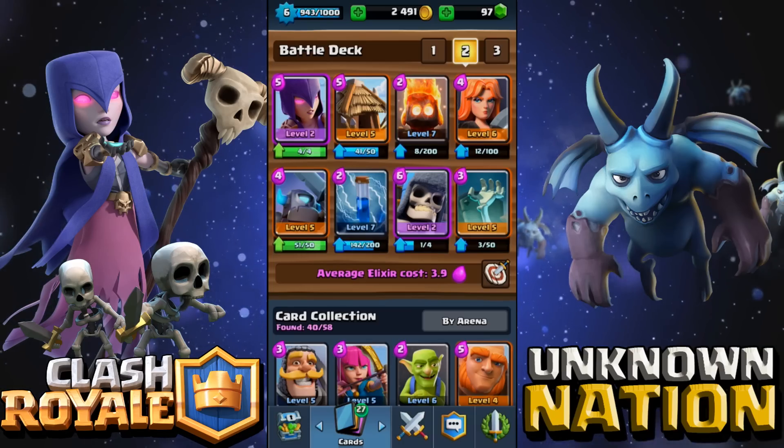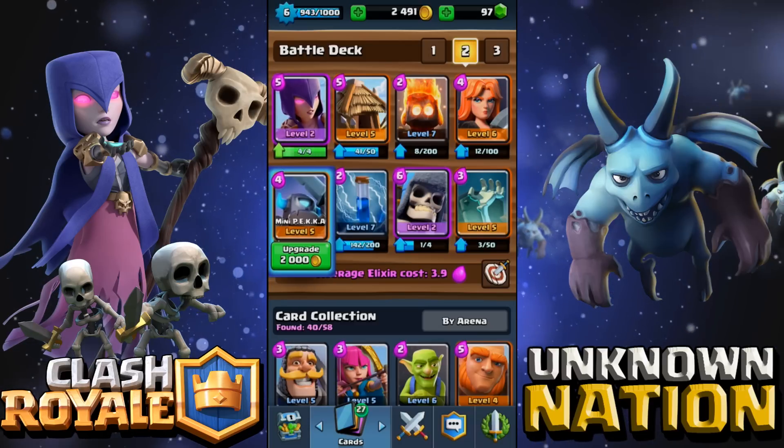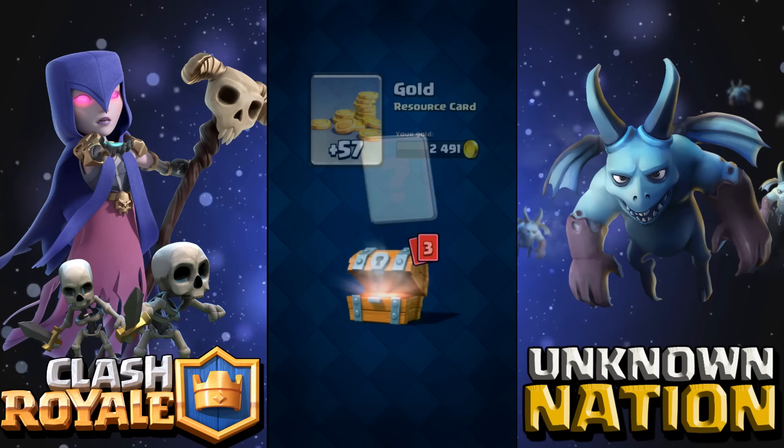What's up guys, welcome back to another video. I have a huge dilemma — I don't know if I should upgrade the witch or the mini pekka. They're so good. I'm about to be level seven, so I'm about to head back to arena. Let's see what we get in the chest first.